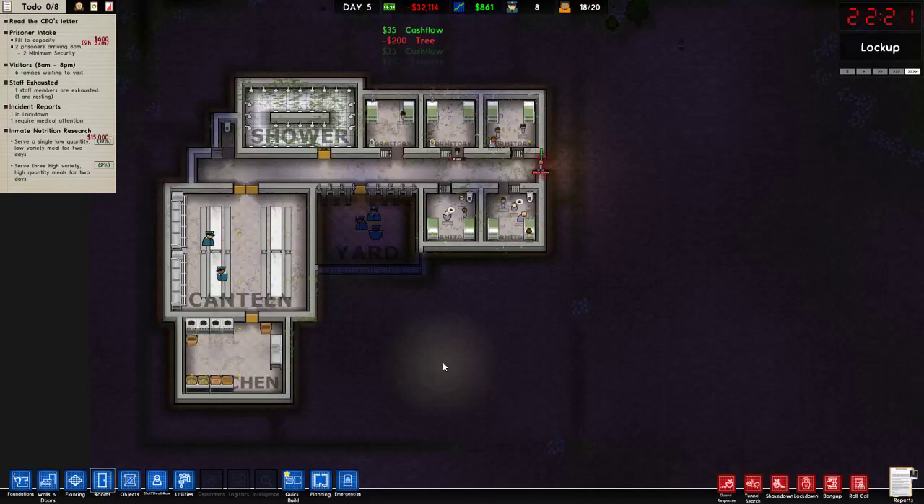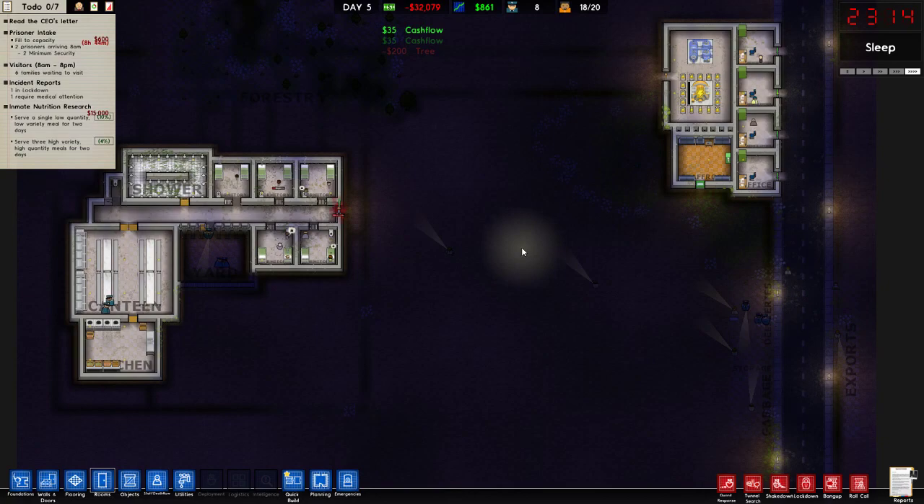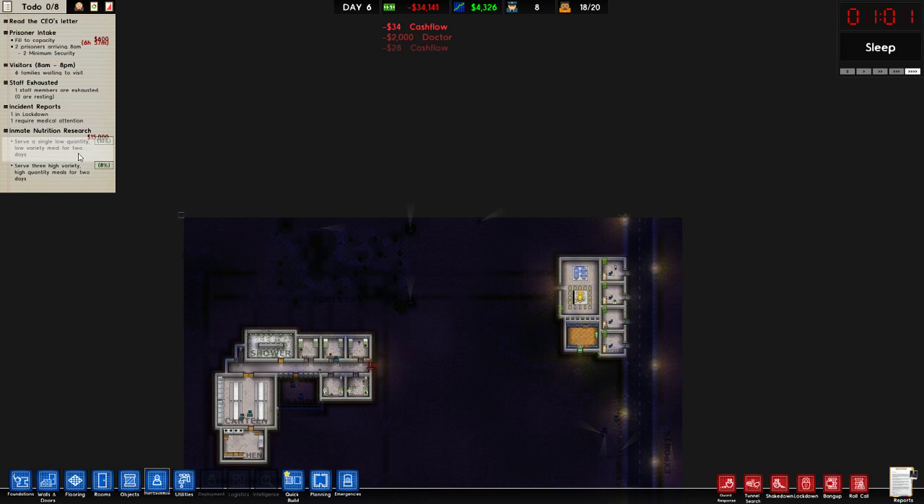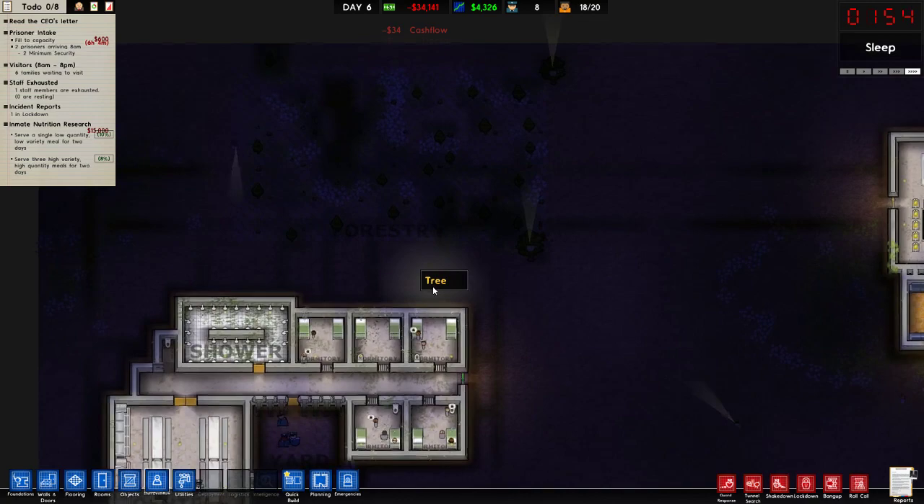Excuse me. As you can see, the counter will start ticking up on that one. Once those two get to 100%, you'll get a $15,000 grant, and you can put your nutritional stuff back to whatever you want it to be. Thank you for watching today, and have a good day.